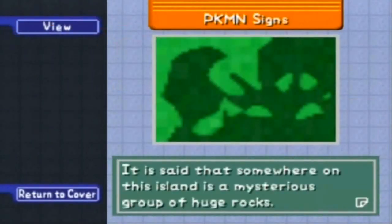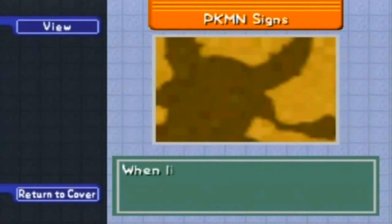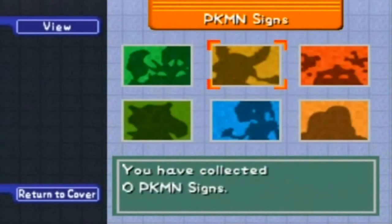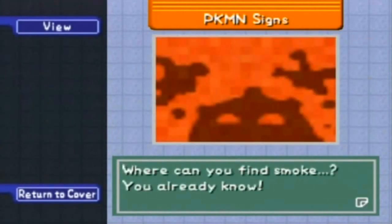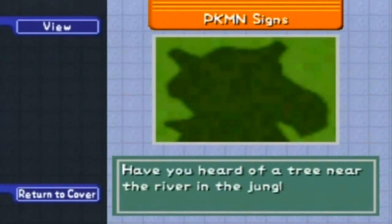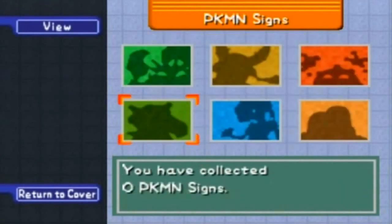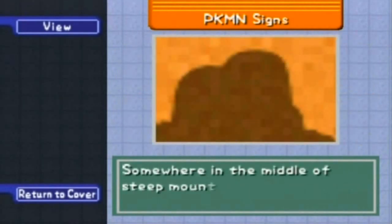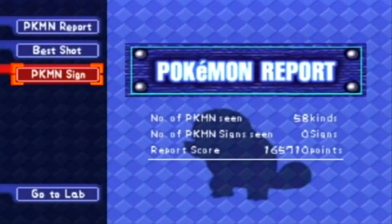The signs include: a mysterious group of huge rocks that looks like a Pokemon from a certain angle; a shadow on a wall behind an object that looks like a Pokemon; smoke that changes its shape to look like a Pokemon — you already know where to find smoke; a tree near the river in the jungle that looks like a Cubone; a shining Bradley somewhere; and somewhere in the middle of a steep mountain is a mountain that looks like a Pokemon. So we're going to look for those signs next time.